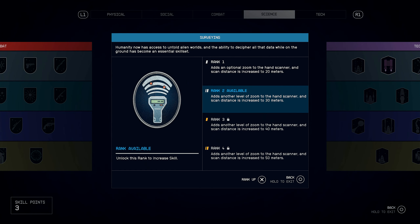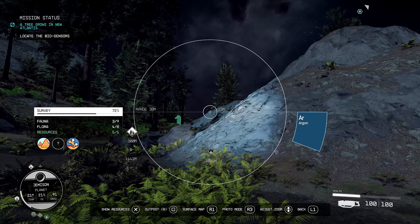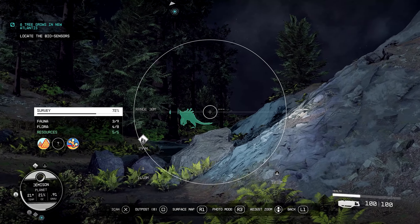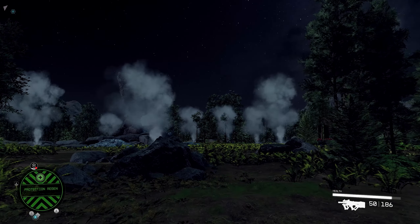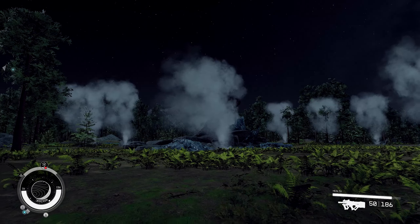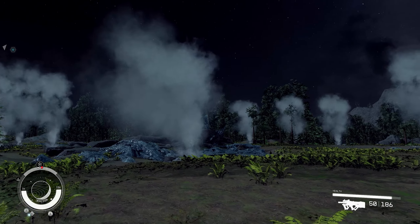So I've scanned enough stuff now that we can get the second tier of this perk - adds another level of zoom to the scanner and then increases the distance. So let's check it out. That's one and two - better. That's kind of what I would anticipate the first zoom level should have been. What do we have here? Geysers? Never quite get the pronunciation right on that one - it seems to change depending who you ask.